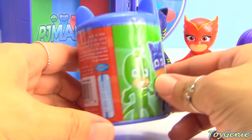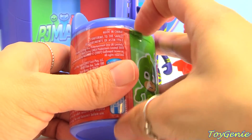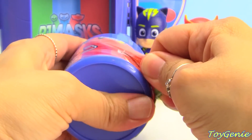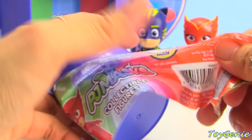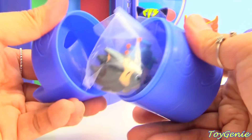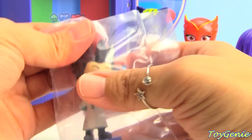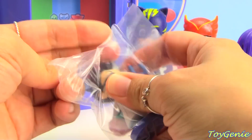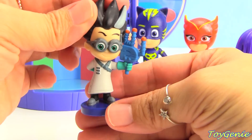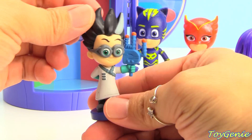Next, let's get this PJ Masks Headquarters Surprise. Let's see who's inside. We got Romeo with his anything remote. Oh no, another villain. Too many villains today, right?